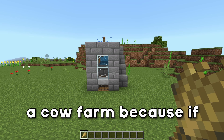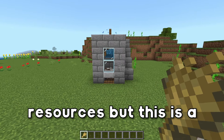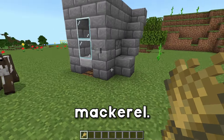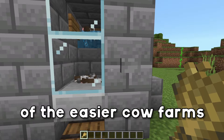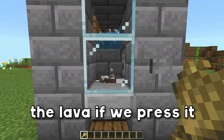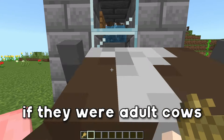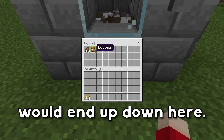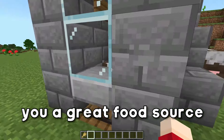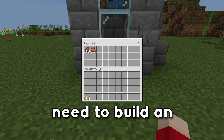Next up we have a cow farm, because if you have iron and gold, what are you missing? Well, food and leather among other resources. This is one of the easier cow farms you can build. If we press this button it's going to dispense the lava, press it again and it retracts. These cows aren't currently grown up, but adult cows would get cooked by the lava and all their drops would end up down here. This is an amazing farm especially if you're just starting out — great food source that'll last a really long time, and it gives you all the leather you need to build an enchantment table.